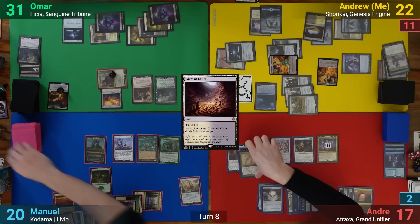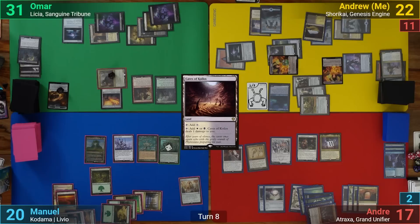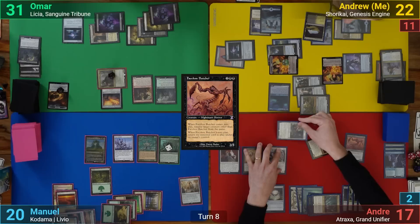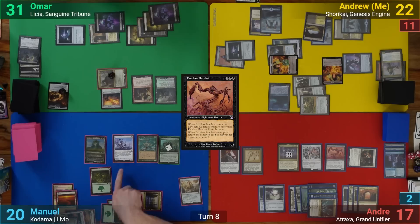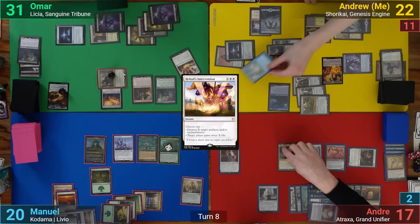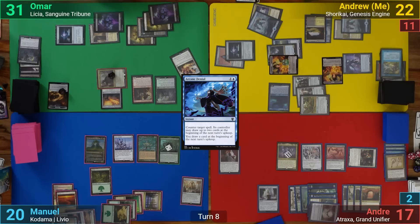Andreas puts 2 counters on Atraxa, and Manuel does the same on Kadama. He then draws and plays a Forest. He follows up with a Faceless Butcher, exiling my Sol Ring token, and in response, I tap it to crew up the Omen Keel. Going to combat, he swings Atraxa at Omar and the Avenging Bond Hunter at me, which puts a double strike counter onto Atraxa. Before damage, Omar casts Heliod's Intervention, putting 9 into the X to gain 18 life. In response, Andreas cracks the Soul Guide Lantern to draw a card and see if he can find an answer, but finding nothing, I decide to save him by casting an Arcane Denial to counter the Intervention.